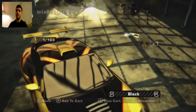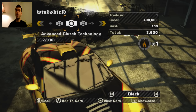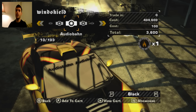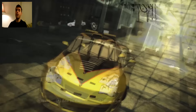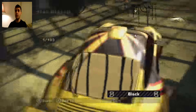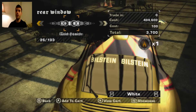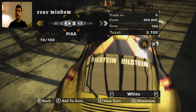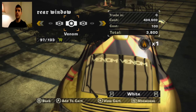And this is still, to date, one of my favorite Need for Speed games. So first of all, what we're going to do is put an audio bond, and we want it in white, not black. And then we're going to select the rear window, and then we're going to put Venom, which is going to be pretty much all the way over at the end. I think it's just going to be 97 of 103. Yep, there it is right here.